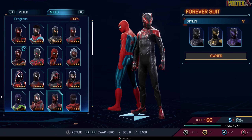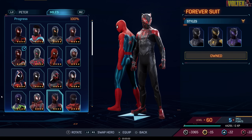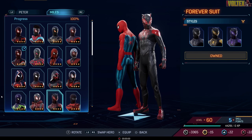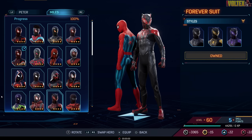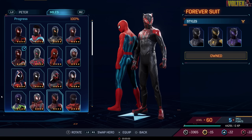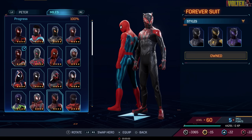The Forever Suit — rest in peace Chadwick Boseman. It always hurts. I'm glad Insomniac paid respect to the legend in this suit. It's Miles with a Black Panther-style design, almost like if Miles became Black Panther and Spider-Man simultaneously. There's a purple variant, a yellow variant inspired by the Uptown Pride Suit, and a full black variant. Best suit for sure — Miles has the best Black Panther-inspired suit in terms of design and I'm really glad to put it up there.